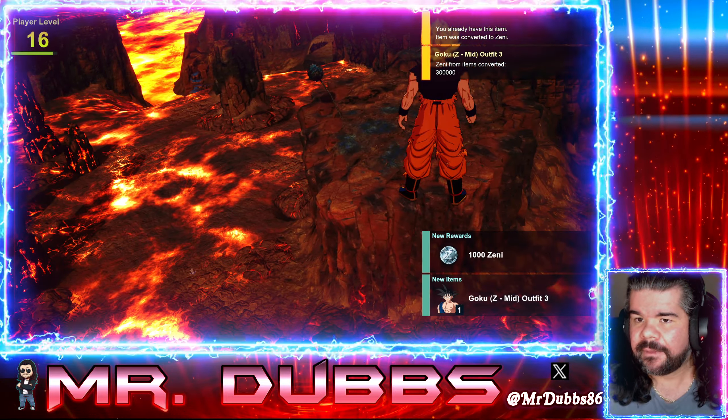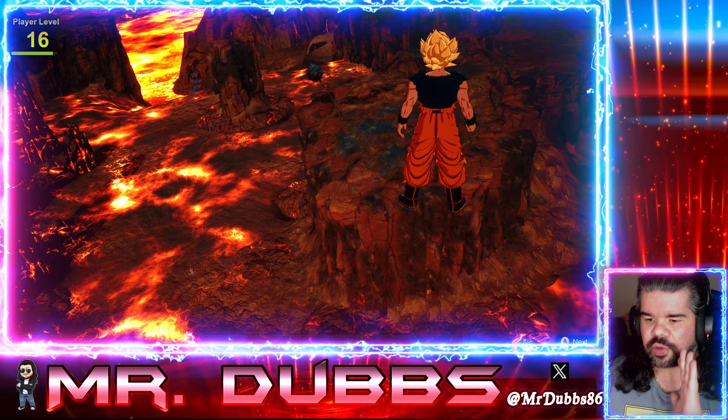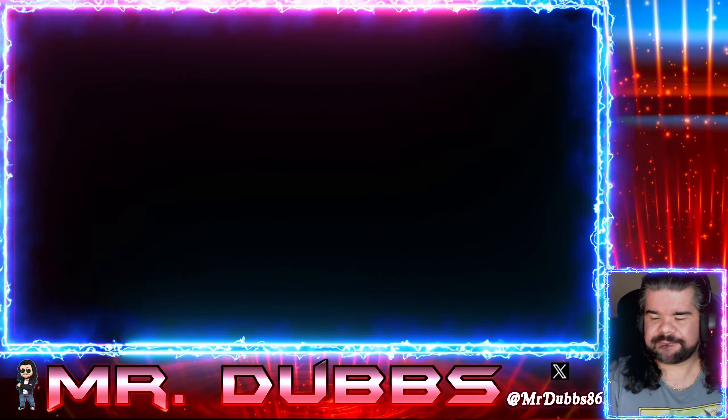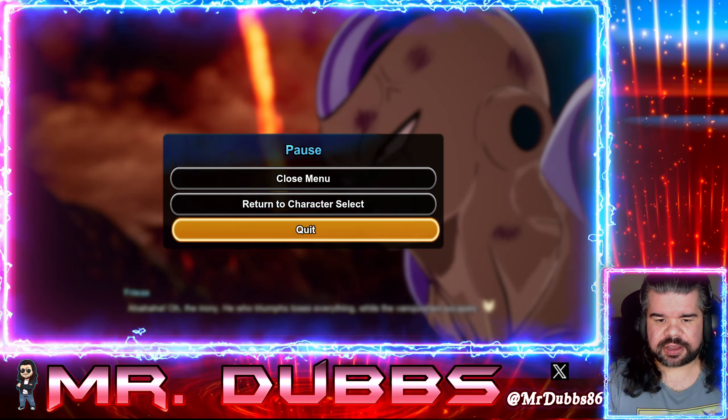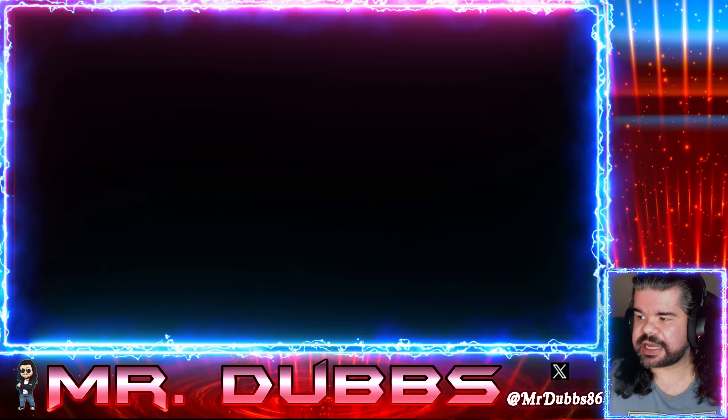Look at the top right — boom! You already have this item, so it was converted to Zenny: 300k Zenny right there. That's it — 300k Zenny in a minute and a half.